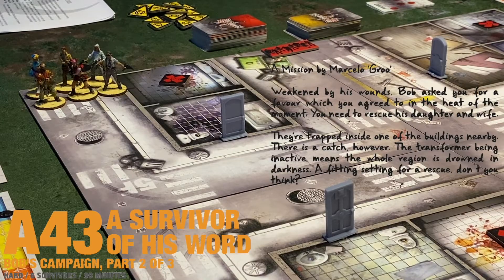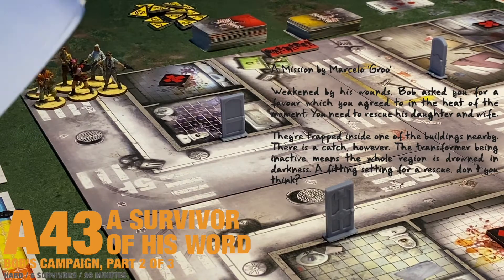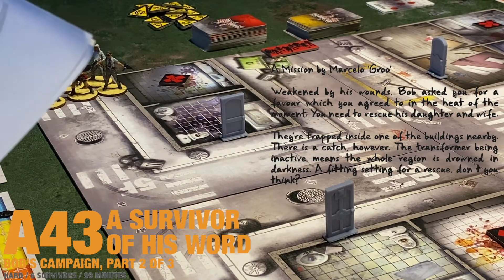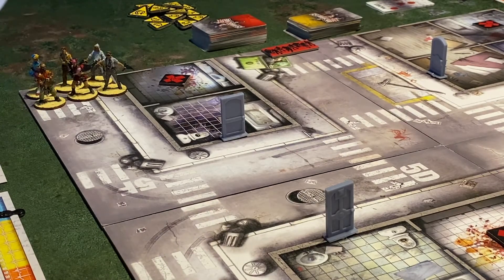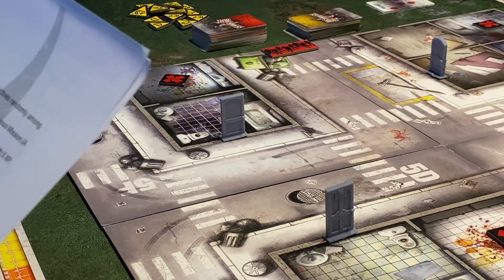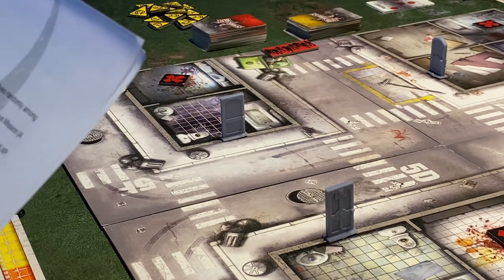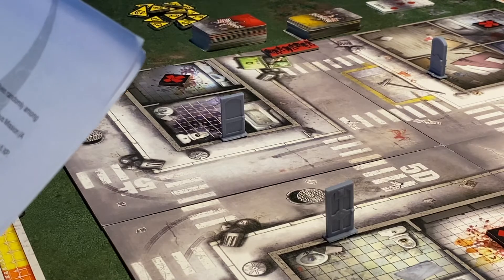We're all set up for our second mission in the campaign — Bob's campaign. This one is set in his world. Bob has asked us for a favor which we've agreed to in the heat of the moment: we need to rescue his daughter and his wife. They're trapped inside one of the buildings nearby. There's a catch — the transformer being inactive means the whole region is drowned in darkness.